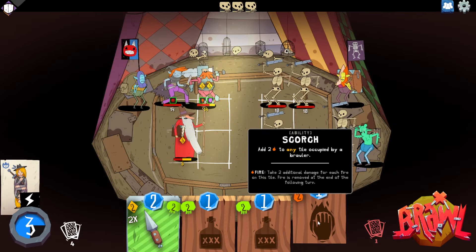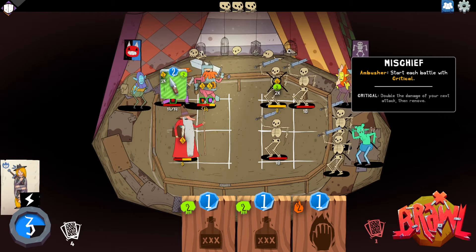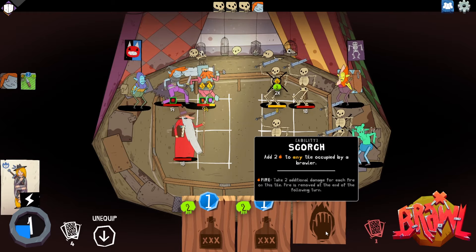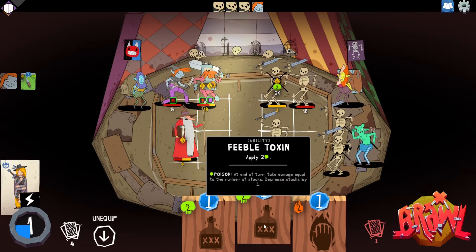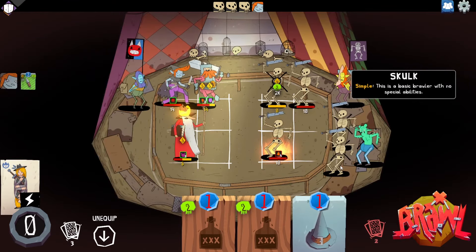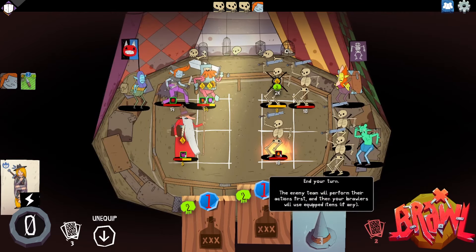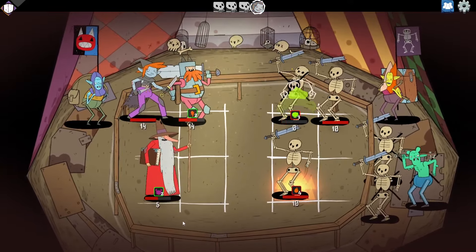I'll let him get hit first, and then I'll block. Add two fire to any tile occupied by a brawler — we're gonna do this. That's fantastic. Burn one of the skulks. Add two fire to any tile occupied by a brawler — fire takes two additional damage each. Greybeard is about to get crunched too. Do you swap Greybeard and Mischief? Yeah — it'll be fine. Just stab, stab. The poison takes some kills.